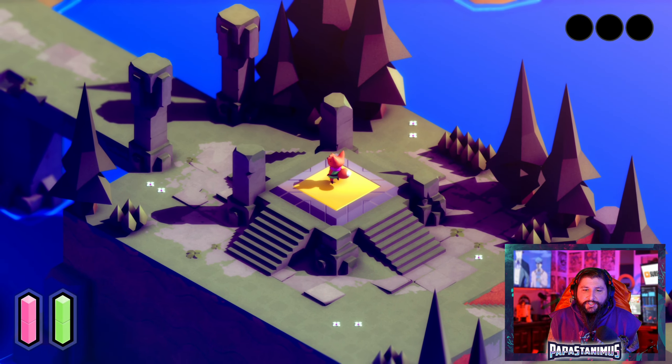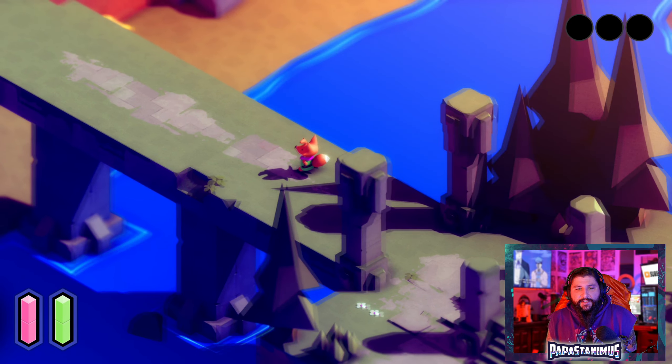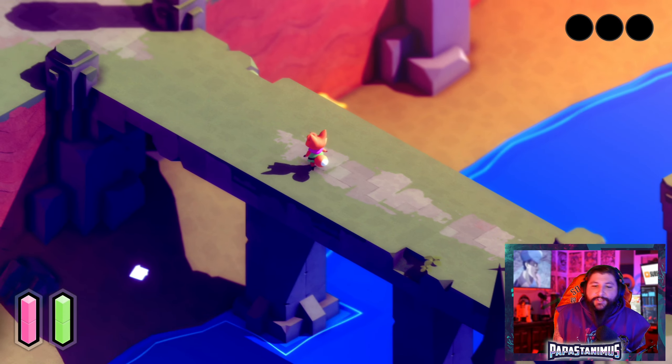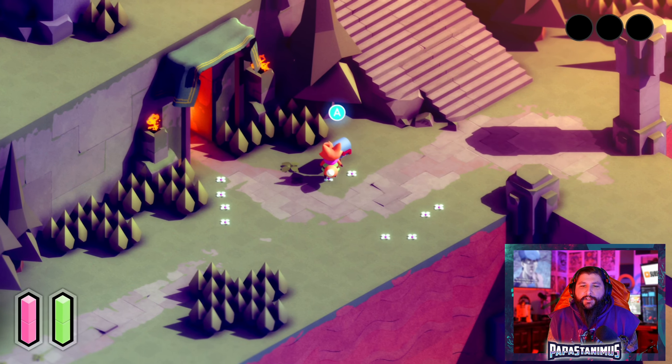What happens if I do this? Can I jump or anything? I'm pushing buttons. This is definitely called Tunic — he's wearing a green tunic, Link wears a green tunic. This is definitely like Fox Link.